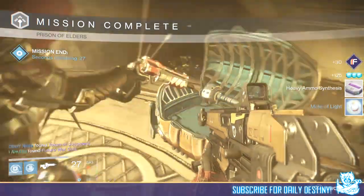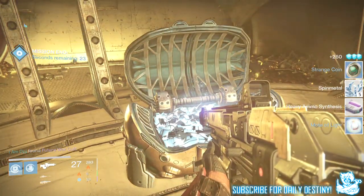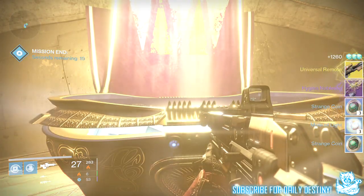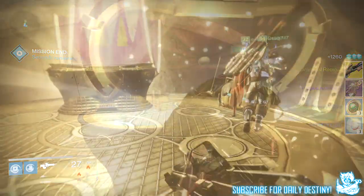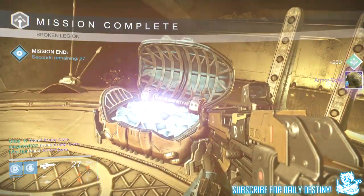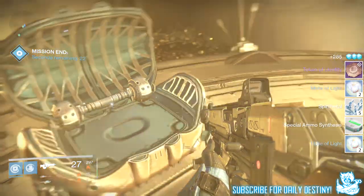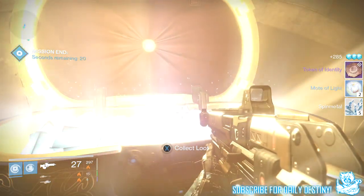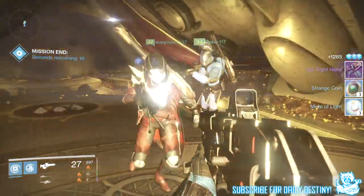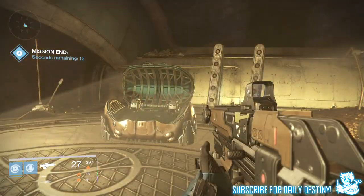Moving on to my Warlock: from the level 28 Prison of Elders I got a Heavy Ammo Pack, four Motes of Light, four Strange Coins, the Hygiea Noblesse scout rifle, and the Universal Remote. Moving on to level 32, I got an Armor Core, seven Motes of Light, a Special Ammo Pack, Token of Identity, five Spin Metal, three Strange Coins, and Her Right Hand Queen's auto rifle — one I actually didn't currently own, so I was quite happy about that.